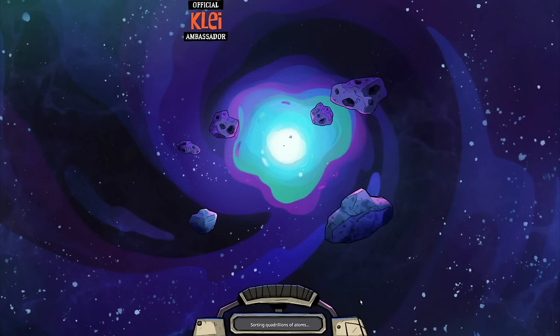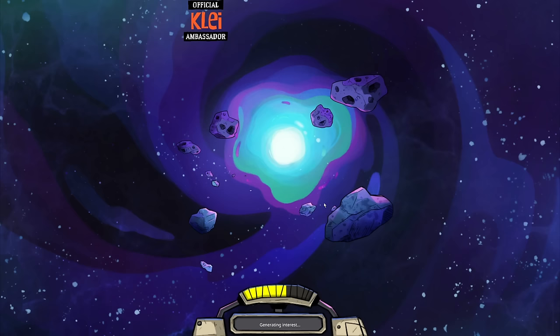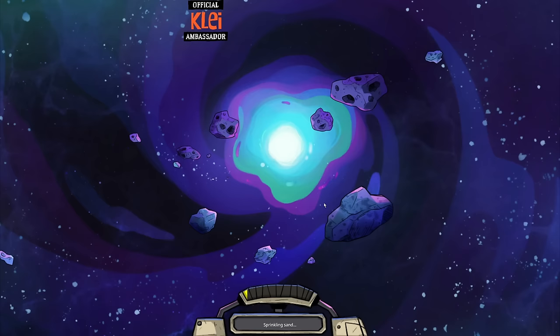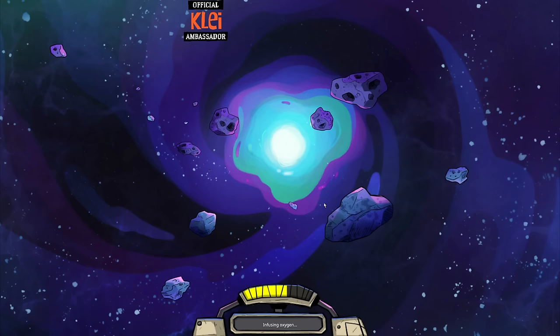The goal for the run I'm going to set is to do the main three achievements: that's Home Sweet Home, the Temporal Tail one — the Great Escape — and Cosmic Archaeology, which is the third one specific to the Spaced Out DLC. We're going to try and do those three. That's pretty much the only goal. We're going to make the base as big as we need and take as many dupes as we need.